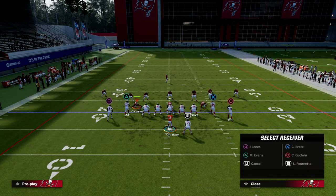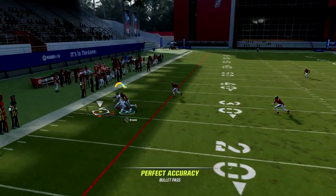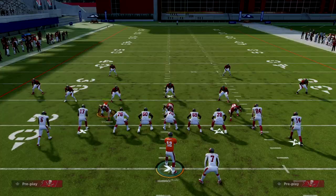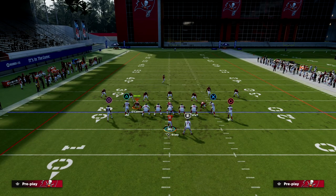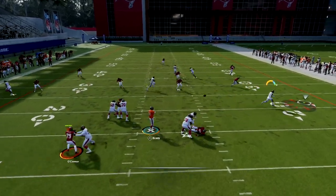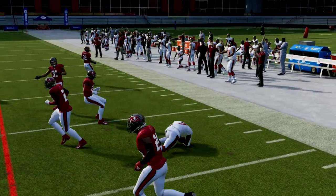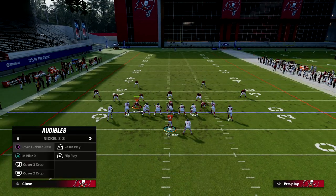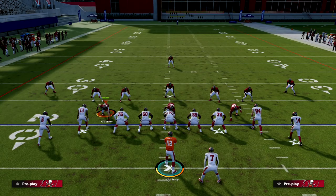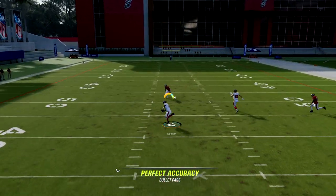If it's more zone-coverage heavy, the out route is really important because it stresses the flats on both sides of the field. If they're not playing hard flats, Mike Evans has that little window to beat the zone outside, and the running back out route threatens those flats quickly too. This forces the defense to play hard flats on both sides.